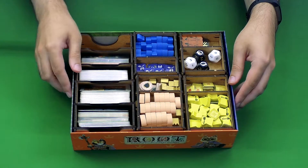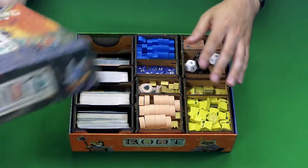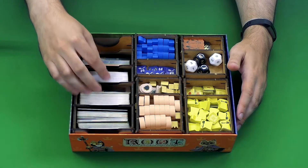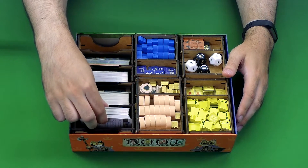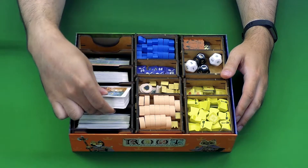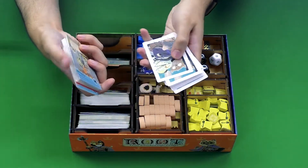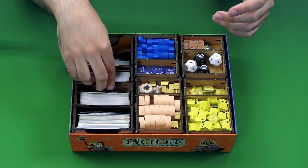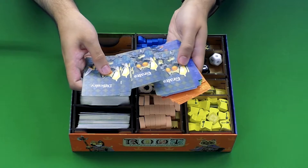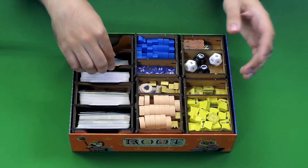I have put together this insert in advance so you can see what the final product looks like once it's in the original base core Root box. Over on this side, you have slots for all the different card types in the game — all of the different specific faction cards, as well as the generic cards that everybody can be drawing from. I also have a bonus deck that you can alternately swap in that they came out with later. And then you have these cards over here, which some are for the solo mode of the game, the mechanical marquees — different mechanical versions of characters. So all that stuff fits over here.